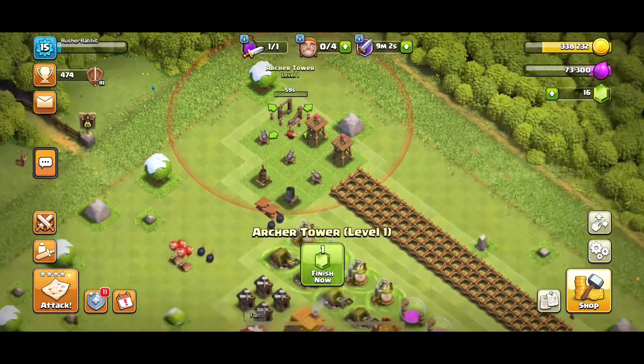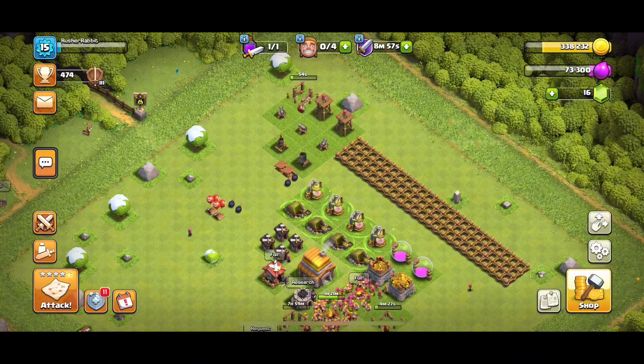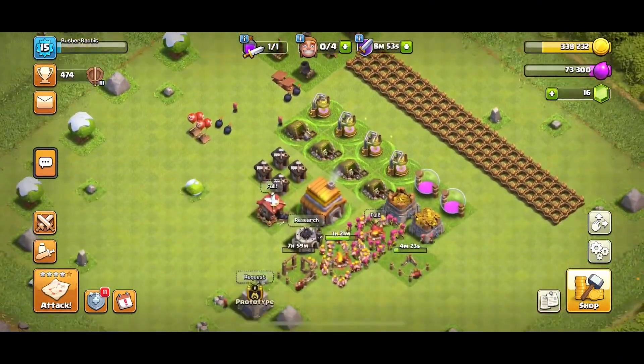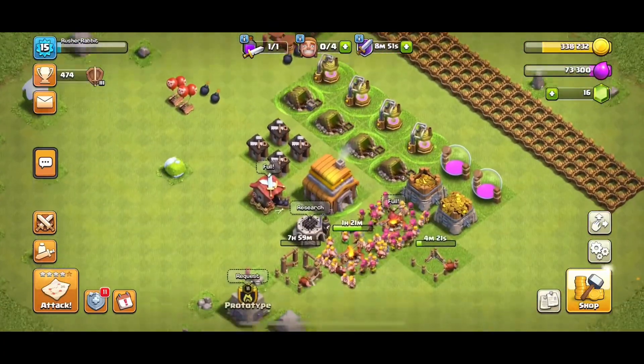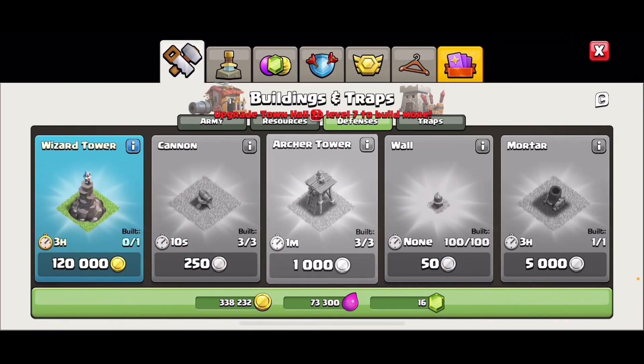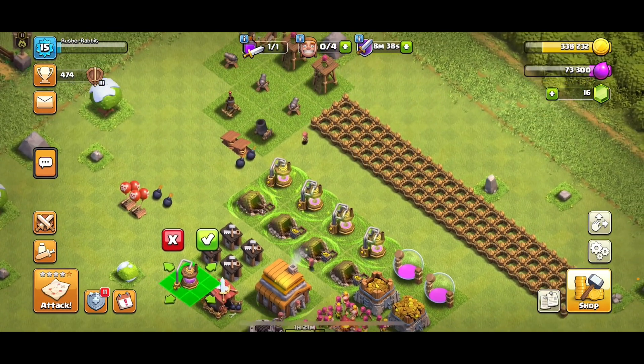Archer tower. The archer tower is going to be finished in 52 seconds and we don't have a current builder right now. We also have a wizard tower, and new elixir collector and gold mine, which will really help with progression.